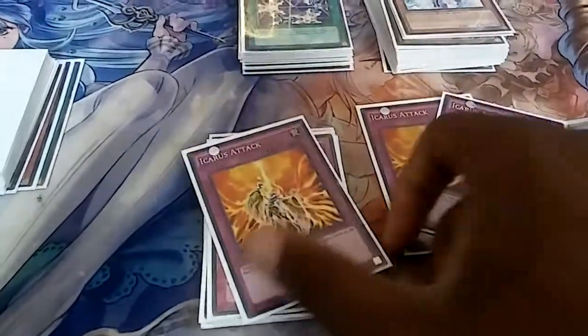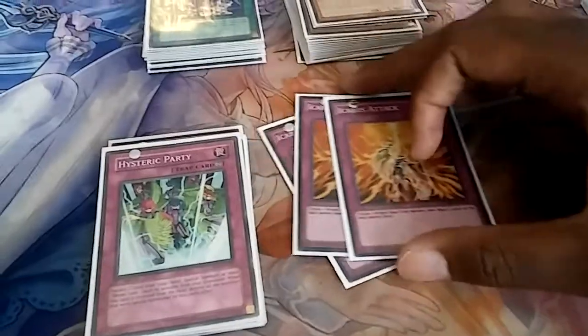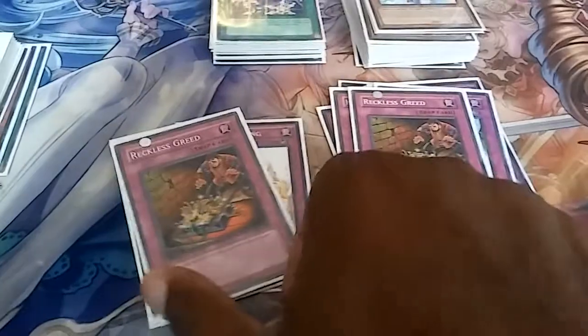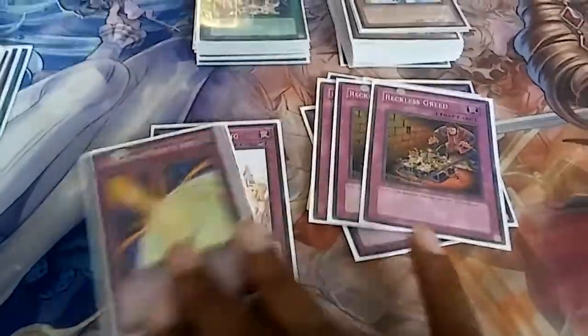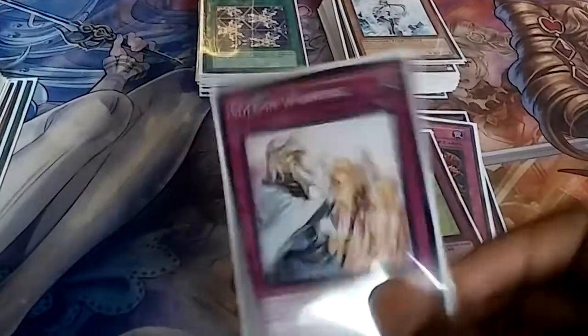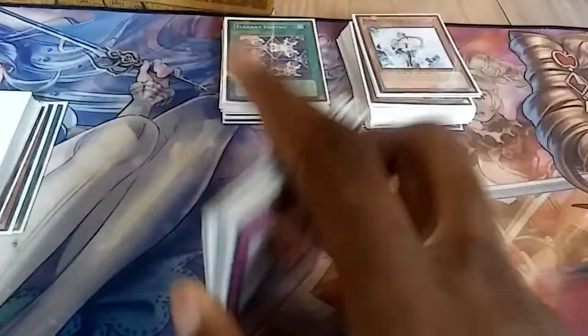Now for my trap card lineup — three Solemn Strike, three good generic traps, two Hysteric Party, two Reckless Greed, two Storming Mirror Force, and one Solemn Warning. That's it for my main deck lineup.